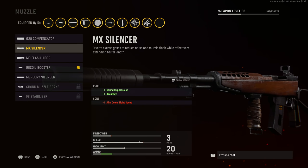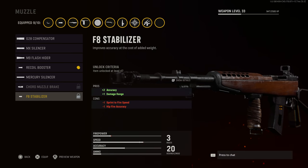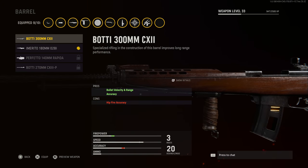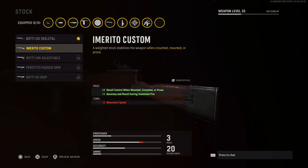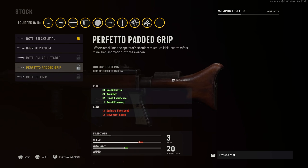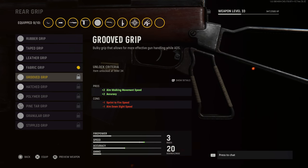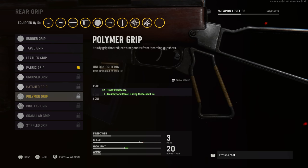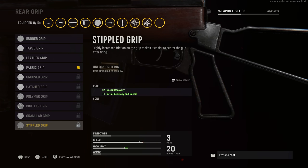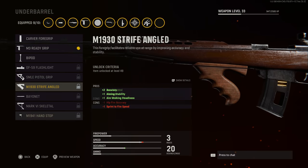Kitting your weapon for accuracy is something very beneficial and unique to Vanguard. For every weapon there are anywhere from seven to ten attachments across muzzles, stocks, proficiencies, grips, and under barrels. Each one, depending on their values, will decrease that bloom spread, meaning you'll be shooting more accurately each time the weapon comes to center. Obviously that doesn't account for spam-firing — that's when recoil comes into effect — but each individual shot will be more accurate.